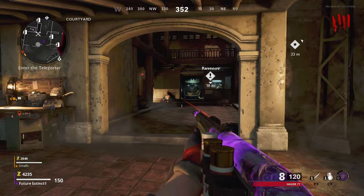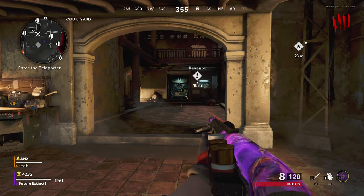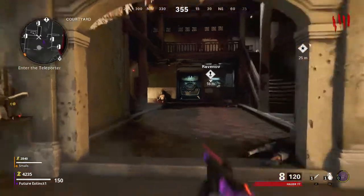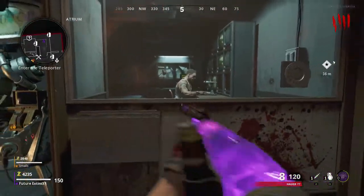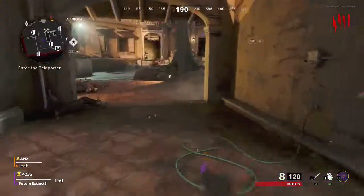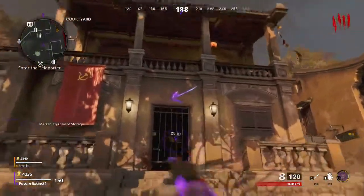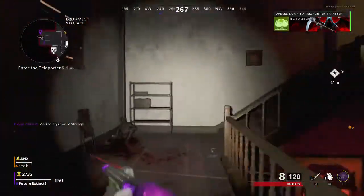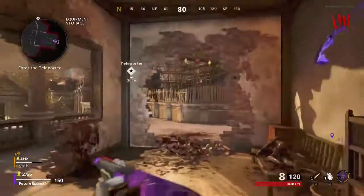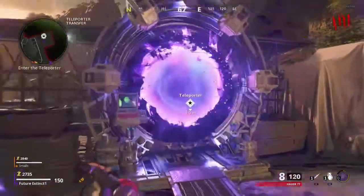Then you want to walk up to this guy here and just hold X to talk to him. After that, head up to this door here, go ahead and open it, and then make your way up to this portal or this teleporter. All you want to do is teleport and then we will be on the next step of the pack-a-punch.